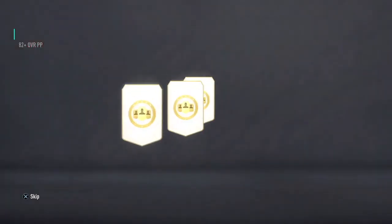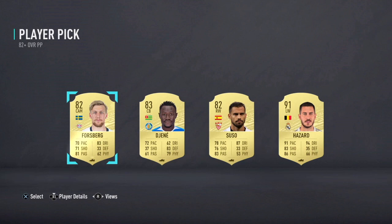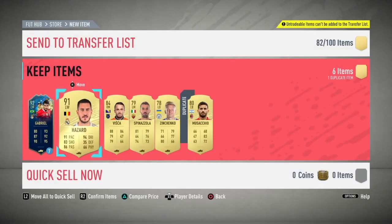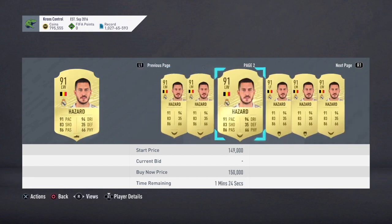My luck's been pretty bad. But we do get Eden Hazard, which is very, very nice — I will take that indeed. Obviously untradeable, but pretty good for SBCs and him being my favorite player. Just happy to get Hazard.